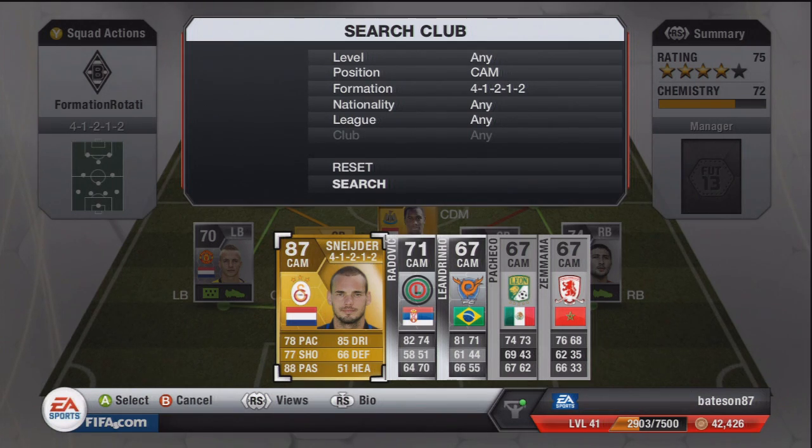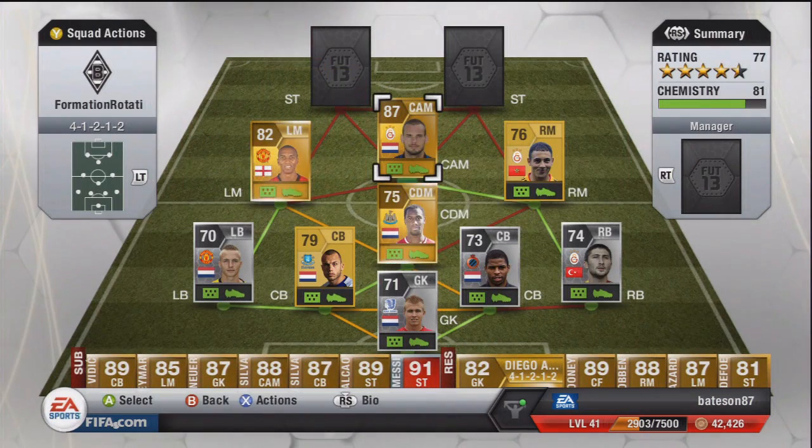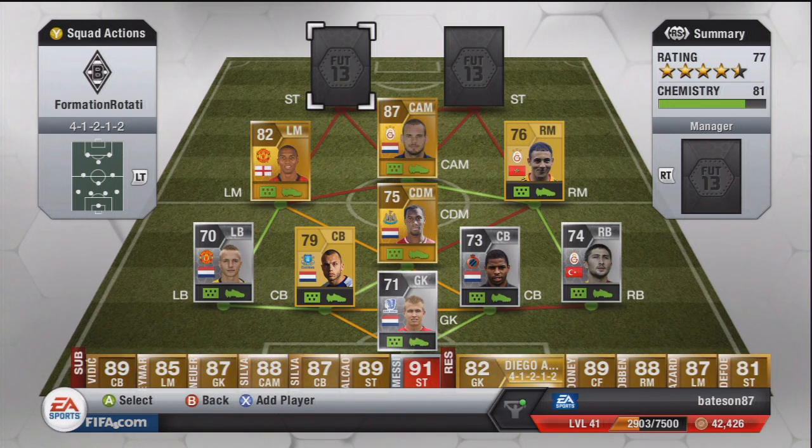The CAM position to start off the attacking side is Schneider. We have played him in a previous formation rotation, but the reason I've given him another try is that last time I think we played him in a 4-2-2-2 so he was out on the wing a little bit. So we thought let's try him in a central role, have a go with his shots outside the area, and hopefully give you a gleaming review of him.